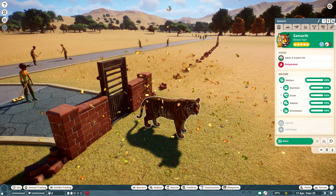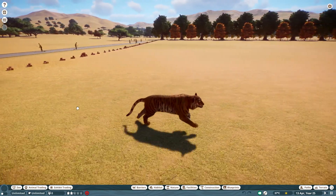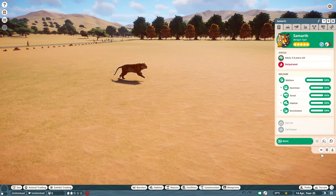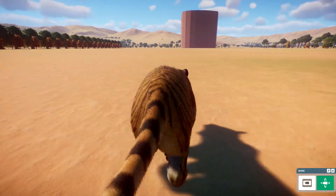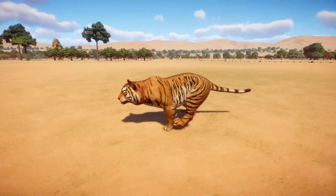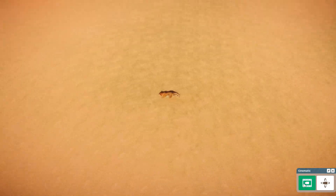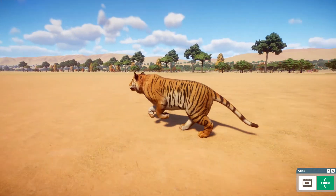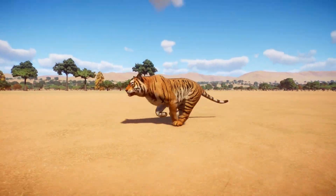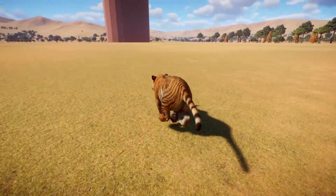Now I'll resume the game — you can see this tiger is running now! You can also view this in cinematic view, orbit view, and rotate the camera to whatever angle you want to see.